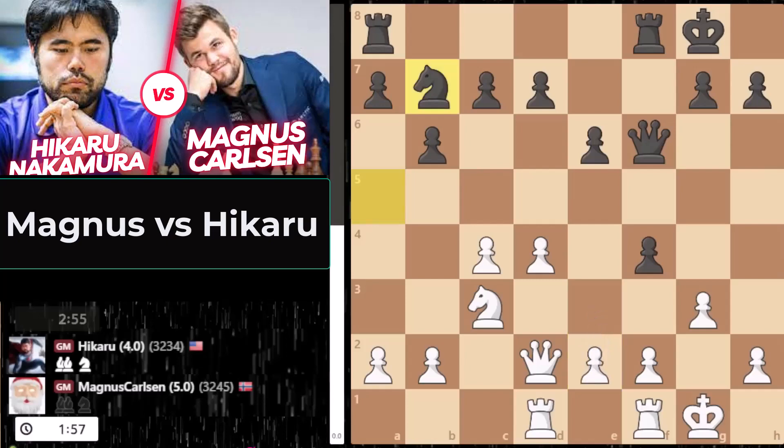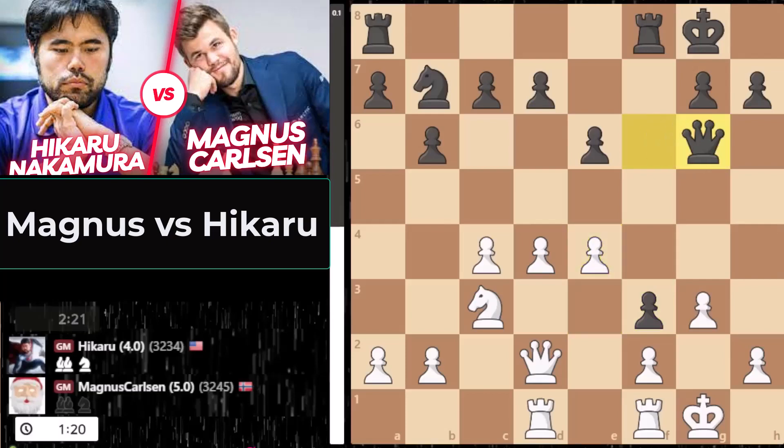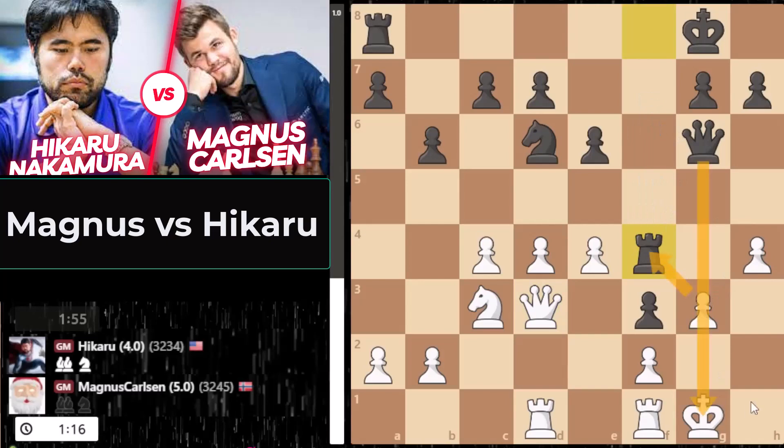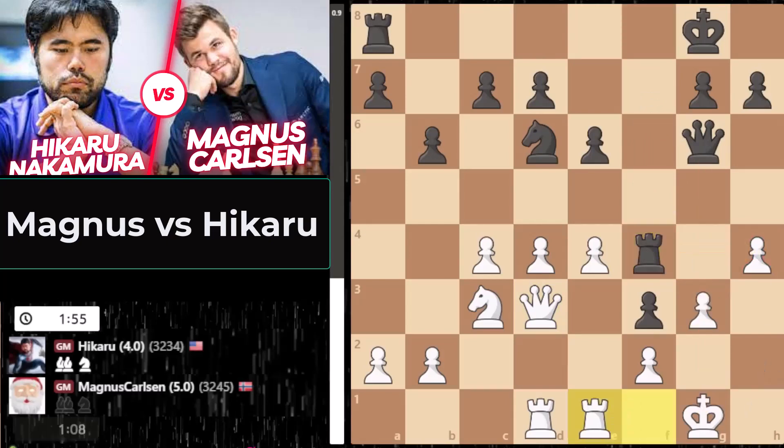If there is one weakness in Magnus Carlsen's game — and he might disagree — it's receiving kingside attacks. It's happened before. He's human. E3, f3 — that doesn't look that nice. Hikaru's got a nice position and some of these things could get really dangerous, and they do. Hikaru now uncorks five genius moves against Magnus Carlsen. First: rook f4 — you can't take because you're pinned and the threat is rook h4. Rook e1, rook f8 bringing in the next resource.